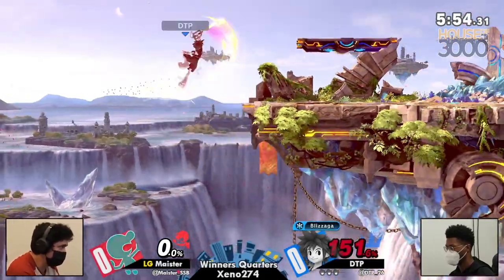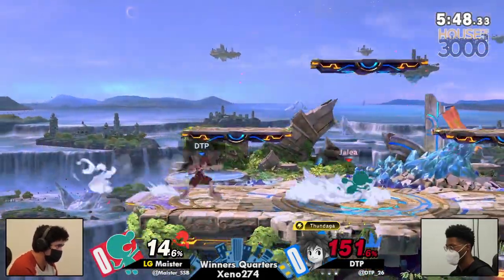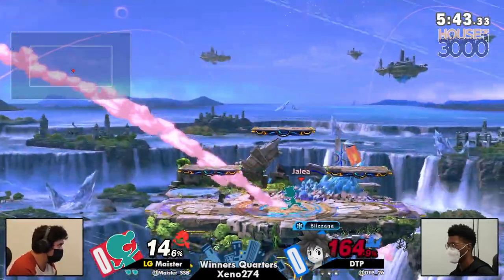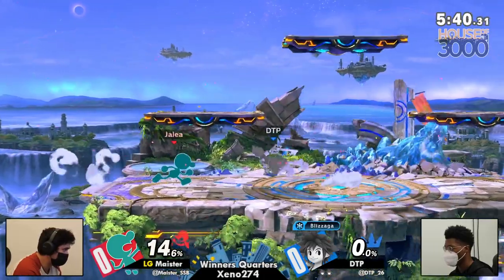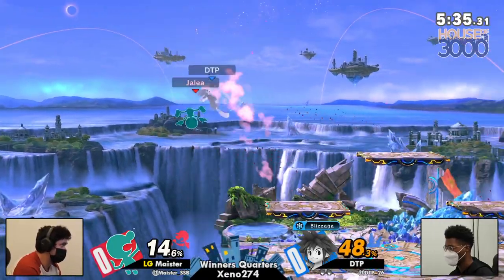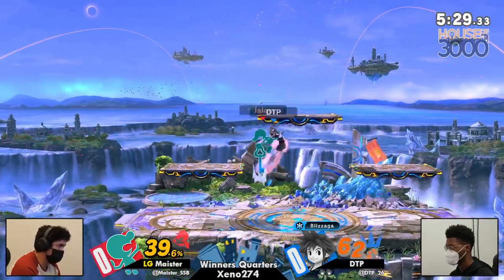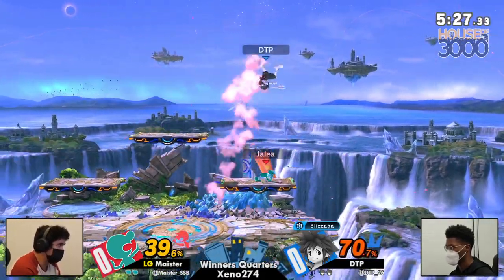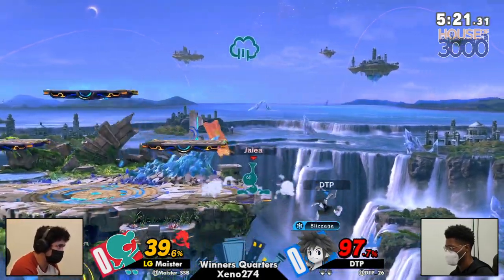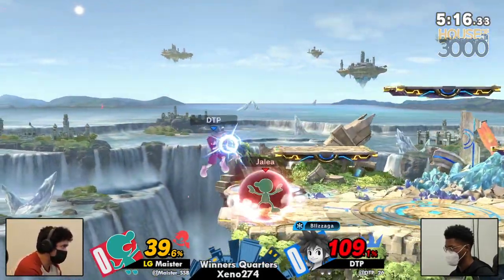DTP comes out of the stage with a little Blizzaga action to top it off, but Meister is able to come back to stage quite freely, gain center stage control, and makes excellent use of the bomb into down tilt. One hallmark of Meister's play is Game & Watch block strings with F-Tilt, whether off a bomb or an up smash — he loves doing them. DTP is racking up percent and hanging in there well. That up smash on the platform when Meister was stuck was great, but Meister racks up 20% extra juggling in the air, and that back air is sending DTP all the way to the other side of the stage.